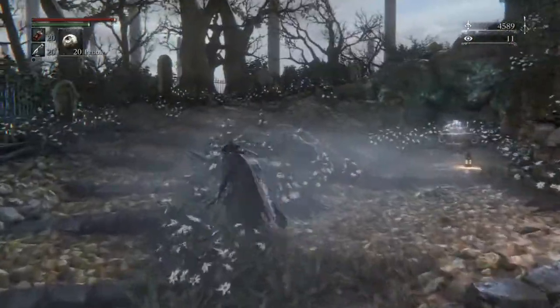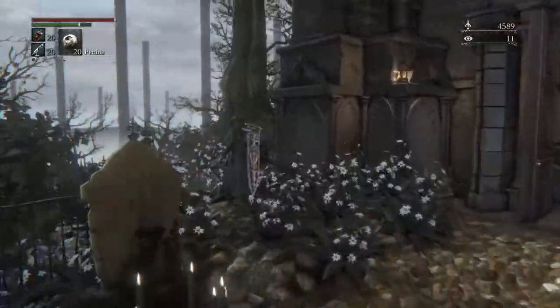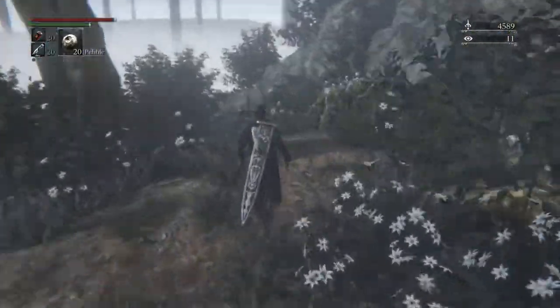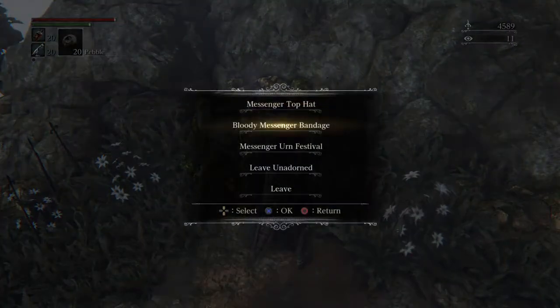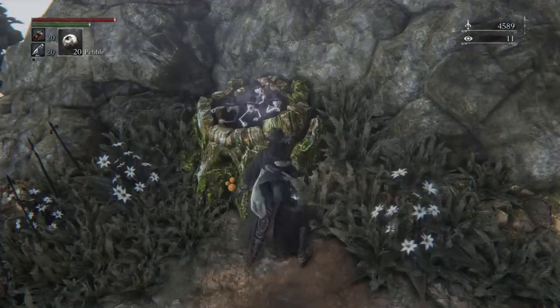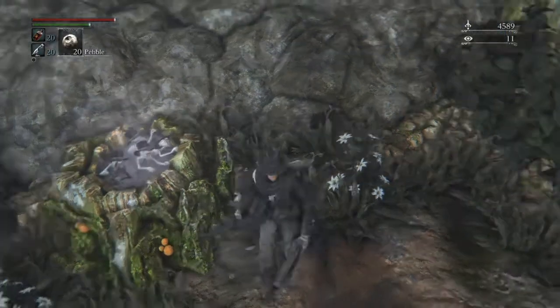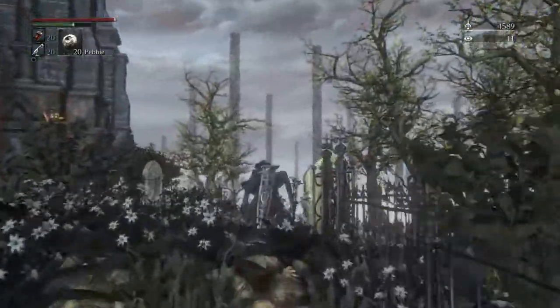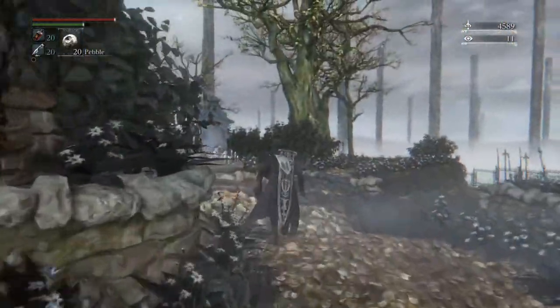If you pick these up out in the world and then come back to the Hunter's Dream, there's a stump messenger here and you can put these on it. Each one is just a little cosmetic thing — for example, I have the messenger top hat equipped.